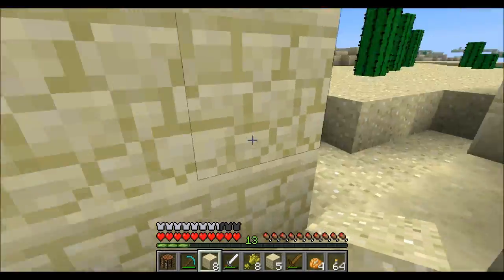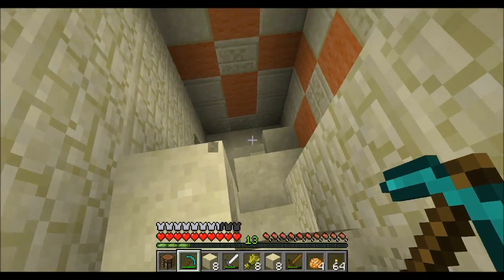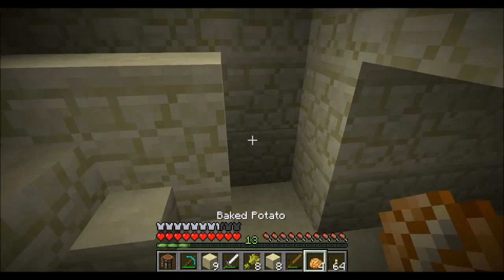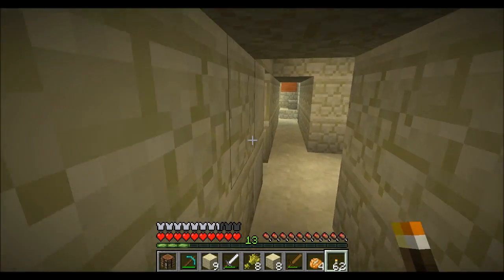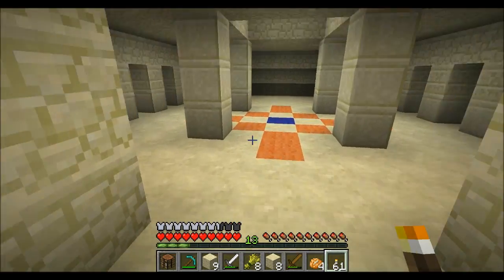I'm going to go into this temple through sort of the entrance. It's a weird looking stair — I didn't think they were designed like that. Make sure I light this thing up so nothing comes in and attacks me while I'm down here trying to find out what goodness this thing holds.